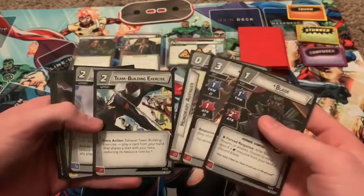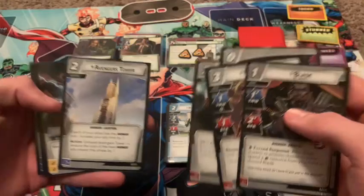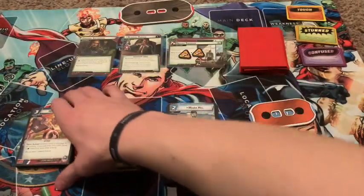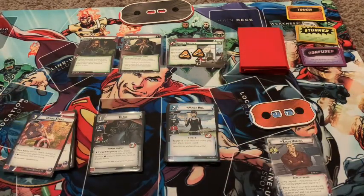Team-building exercises in order to make our cards a bit cheaper. Avengers Tower to get us another ally — so in total, we can have a total of five allies. And then our three resources. We of course have our 15 hero cards for Captain America. So let me get shuffled.